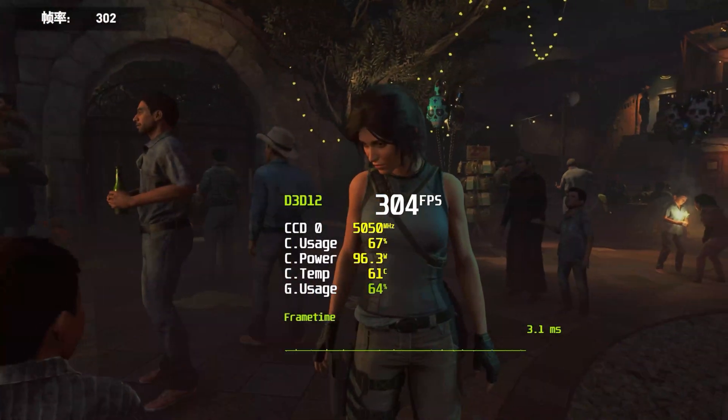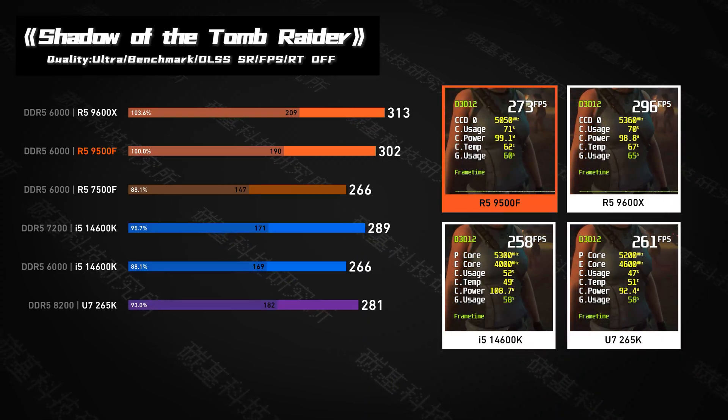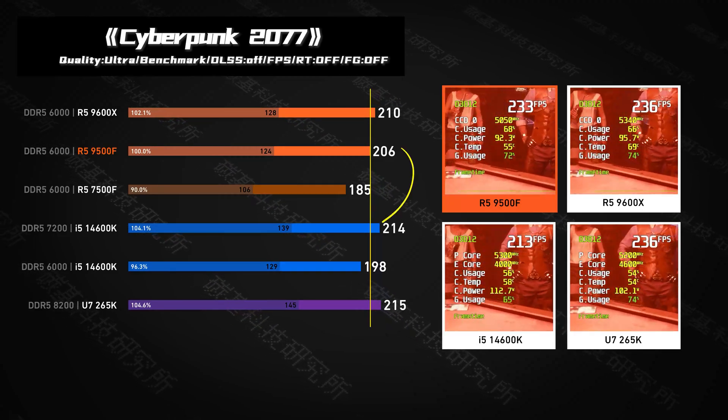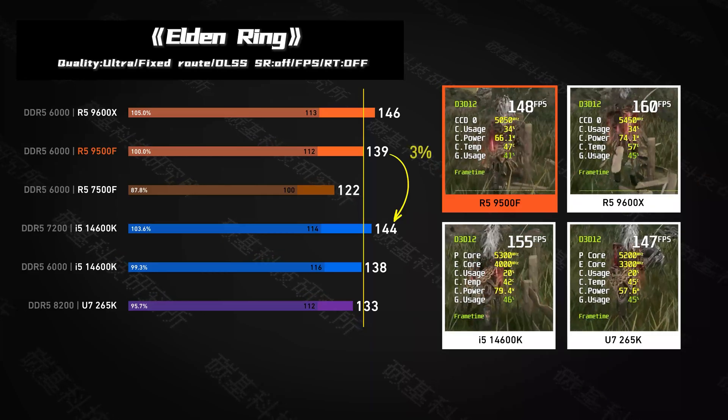When we move to demanding AAA titles, the race gets even tighter. In Shadow of the Tomb Raider, the 9500F inches ahead by 5%. But in Cyberpunk 2077 and Elden Ring, the 14600K claws back a small 3–4% lead.